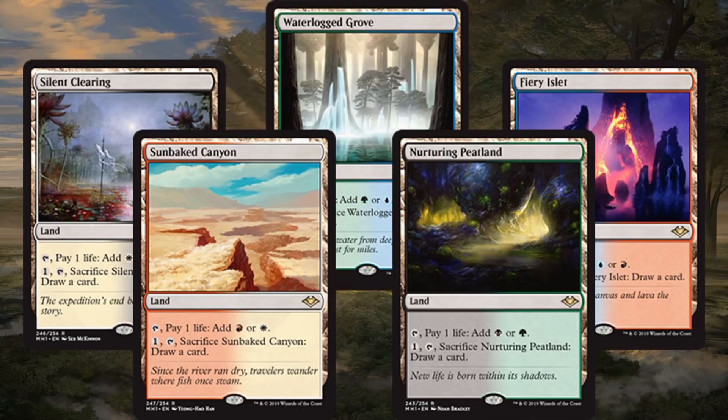You have Silent Clearing, Sunbaked Canyon, Waterlogged Grove, Nurturing Peatland, and Fiery Islet. On Daily MTG today, Palo Vito Dama de Rosa actually wrote the article revealing these cards. He brought up a lot of great points when it comes to how these could fit into Modern. Going card by card, here's a list of some of the decks that he mentioned where he would expect to see these showing up.